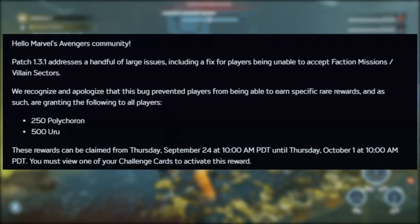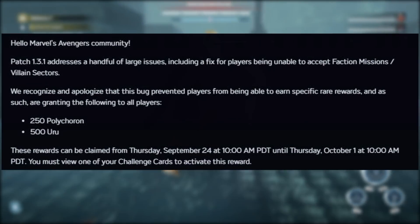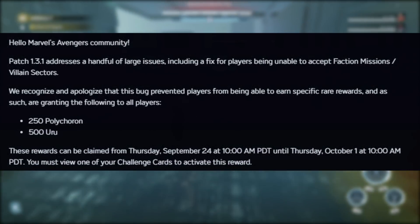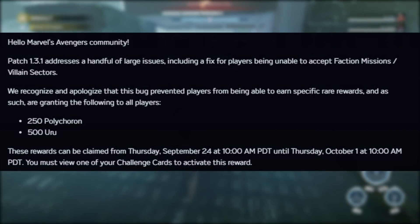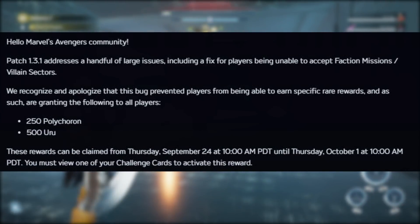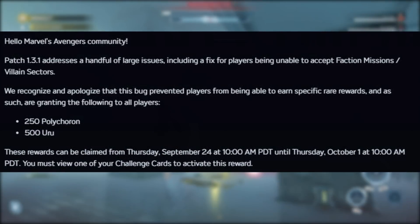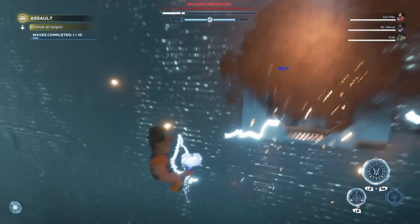Patch 1.3.1 addresses a handful of large issues, including a fix for players being unable to accept faction missions or villain sectors. They recognize and apologize that this bug prevented players from earning specific rare rewards. As such, they're granting all players 250 polychorons and 500 Uru. These rewards can be claimed from Thursday September 24th at 10am until Thursday October 1st at 10am. You must view one of your challenge cards to activate this reward.